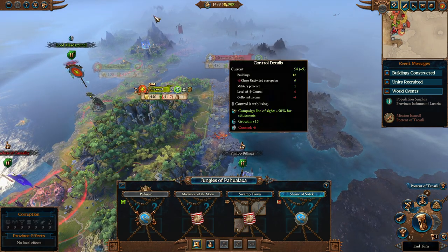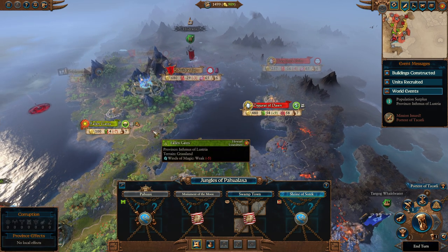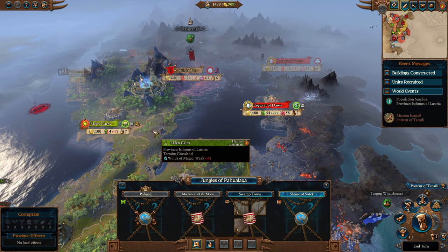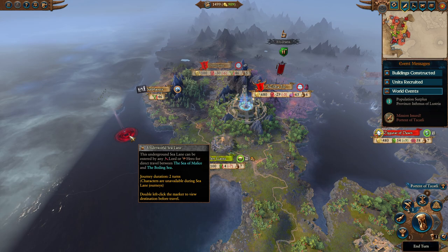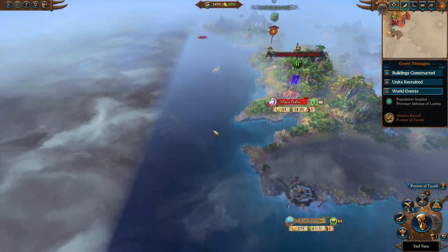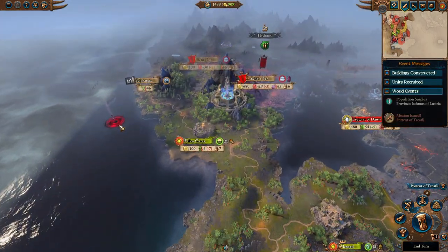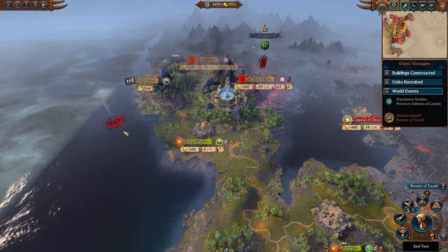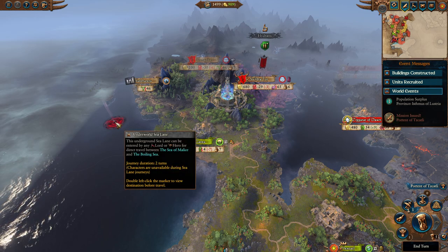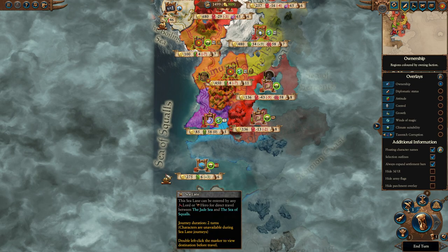Overall you just want to consolidate your isthmus area and build up - you're surrounded by enemies on all sides. It's a slightly better starting position than in Total Warhammer 2 but not by much. Also be aware you're very close to an underworld sea lane - in fact rather close to two. So if once you secure your starting region you get bored, you can travel all the way over to the Sea of Malice and fight over there, or sail south to the Jade Sea as well.